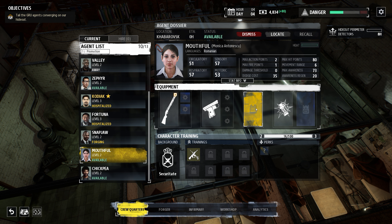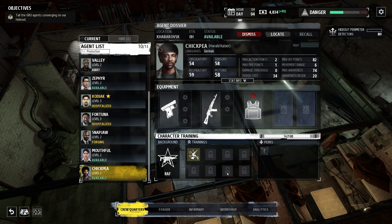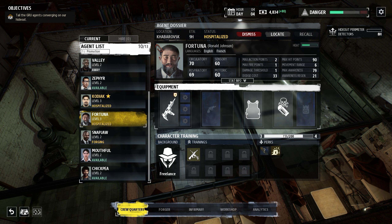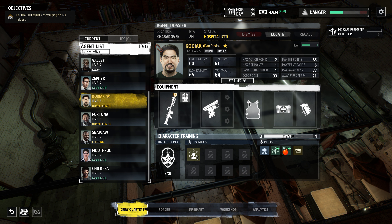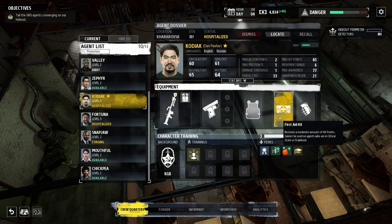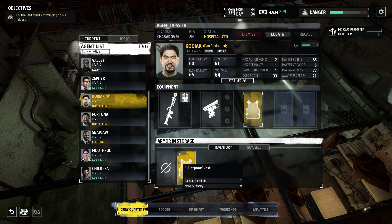Both of you, grab armor. This game's UI is a little wonky — you should be able to access inventory and just drop all the stuff if you want to.